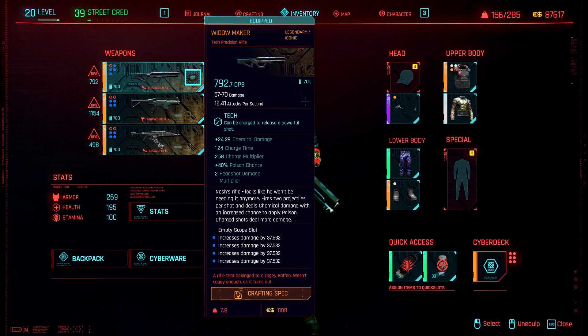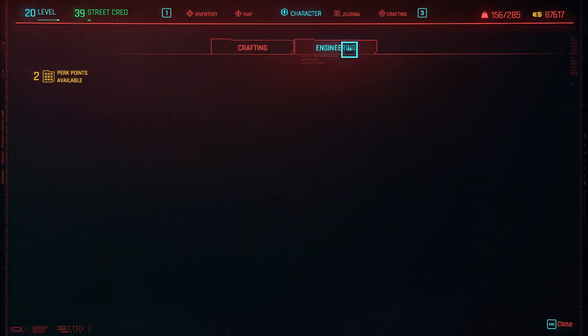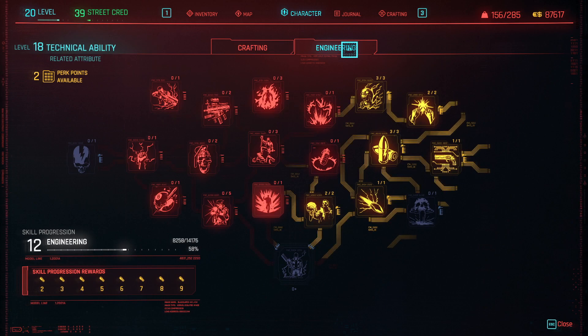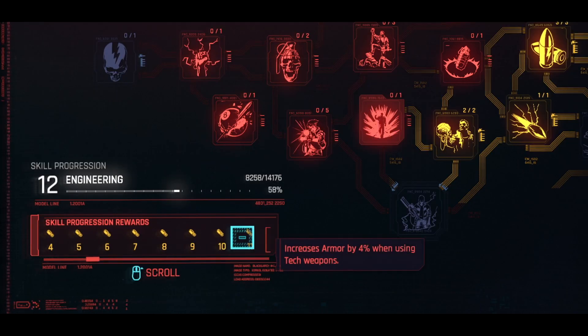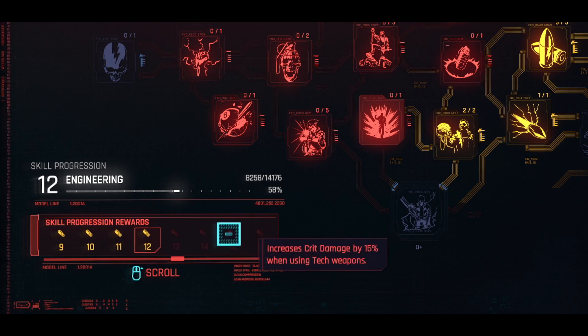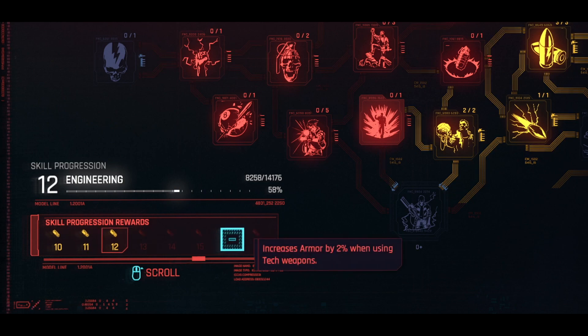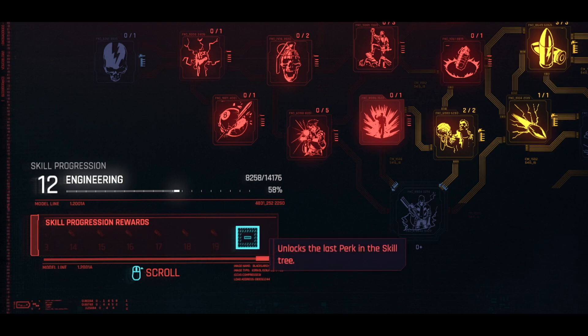I use quite a lot of perks that improve tech weapons, so I'm going to go over the engineering area first. Despite having 18 attributes in tech, I only managed to hit 12 engineering in the skill progression, mainly because going further would likely push my level beyond level 20. If you don't care about completing the Reaper run at a low level, I recommend leveling the skill progression as high as possible, as the rewards at level 15, 19, and 20 are huge — significant damage increases.